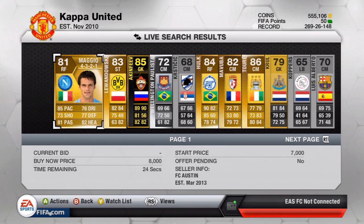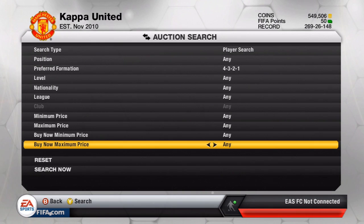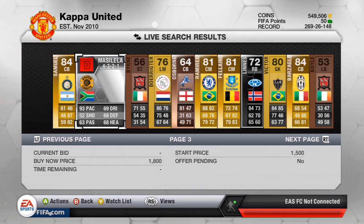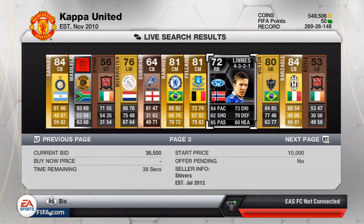On to the final number — 30 between 1 and 50. That's going to be the third page, so 11, 22, and then 8 along is our player. We've got an inform Norwegian right back — not sure how much he goes for. His name is Lins, and we also have Erpen. So we've got Maggio, Lins, and Erpen — two silvers and one gold. Not too bad! Let's go make a hybrid.